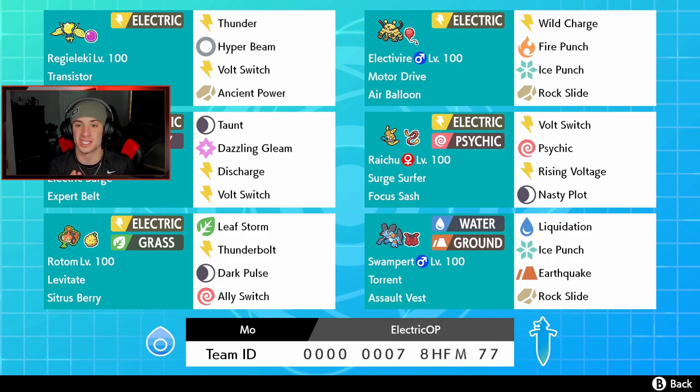Electivire has the Air Balloon and Motor Drive, so we can Bolt Switch the three Pokemon that can get hit by ground moves into Electivire — they cannot touch him with the Air Balloon. And if he gets hit by any electric move, say Tapu Koko's Discharge, he gets that speed boost and rolls from there. Electivire's moveset is Wild Charge, Fire Punch, Ice Punch, and Rock Slide.